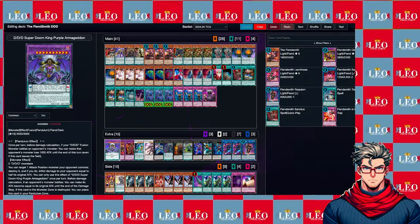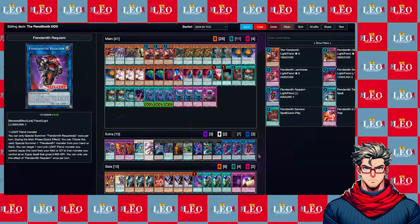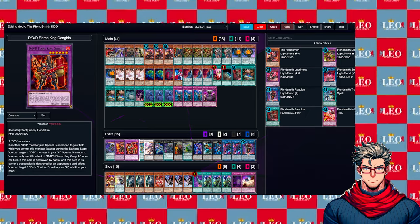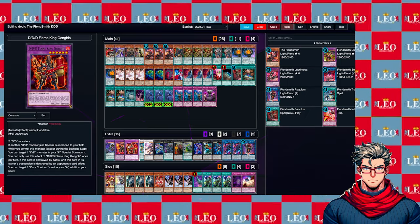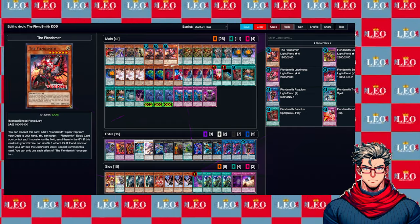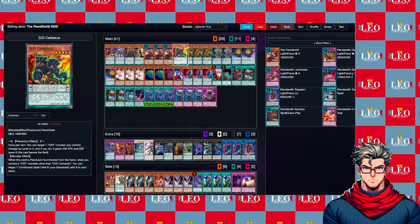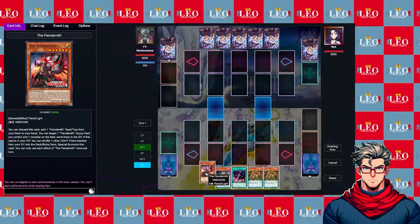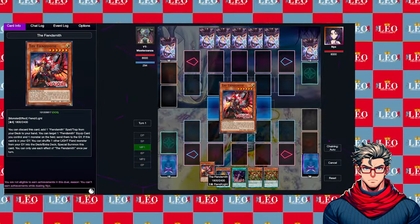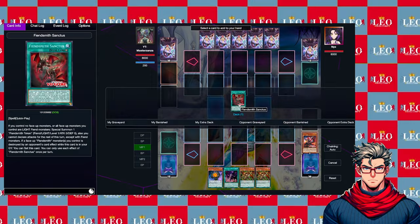The main issue is figuring out your extra deck. You can add more cards to it now because you don't really need Flame King Gangesh. You can go ahead and add more cards, like a second Wave High King Caesar if you like, since getting the Fiend Smith and recycling isn't really much of a problem.